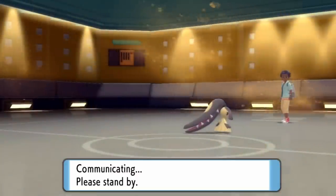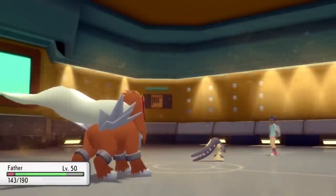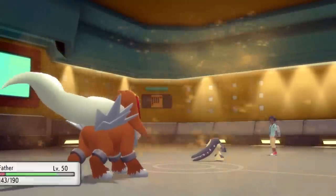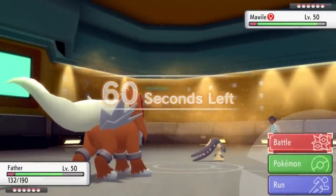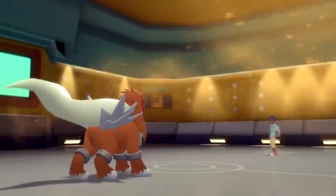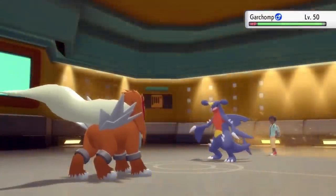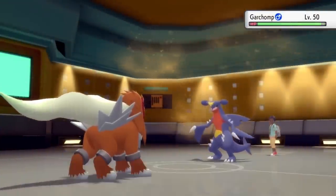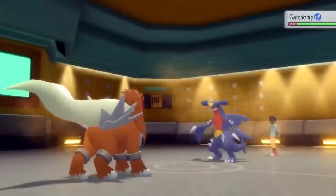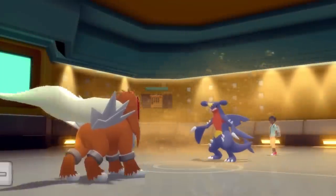Entei is a Pokemon that literally every time I bring it, it's just an incredible asset. Literally nothing in the game wants to switch into a Choice Band Sacred Fire, and more often than not you end up getting the burn as well. I come in and unfortunately have to take Stealth Rock damage since I wasn't able to Rapid Spin it away, and then the Sandstorm hurts — so I'm down a good chunk. I just go right for the Sacred Fire. He switches into Garchomp, and after some Stealth Rock damage it's not gonna do a whole lot, but with that really high burn chance it's pretty likely I'm gonna grab the burn — and I actually do. Entei out here making the Garchomp call him daddy, and you love to see it.